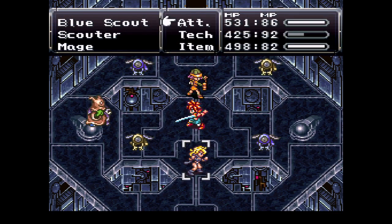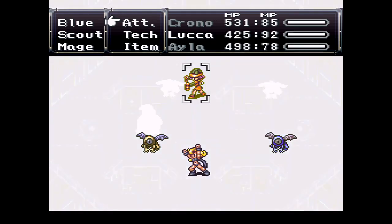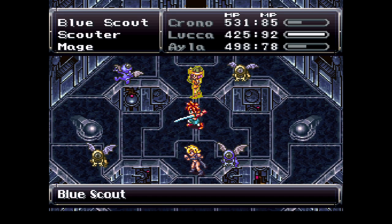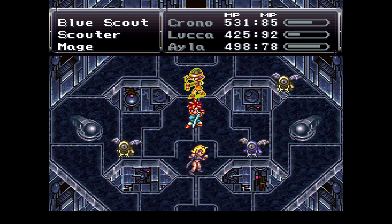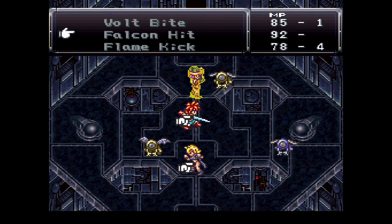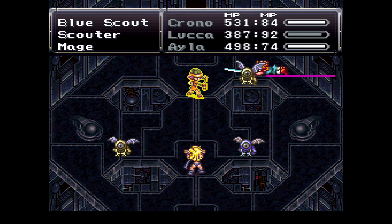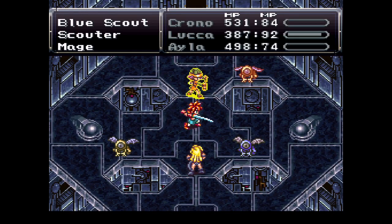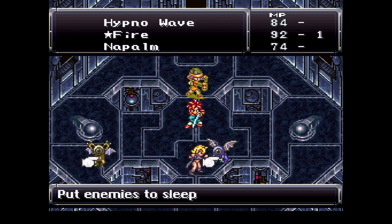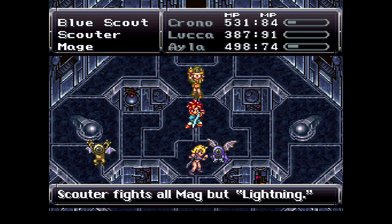Right off the bat they're gonna start us with a fight. Please don't Tech lock Isla — we need her against these eyeballs. Falcon Hit is generous but it's not that generous — gonna have to use a few of them. My initial plan was to bring Luca and Frog here, so Frog can take care of the water creatures, Luca can take care of the fire creatures, and Chrono gets the lightning. I wonder if Hypno Wave counts as an element... nope, they don't like that.